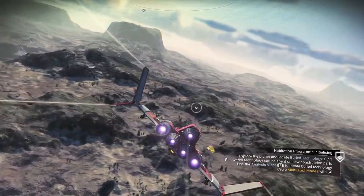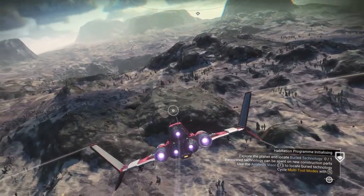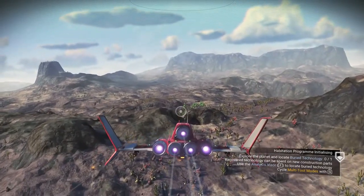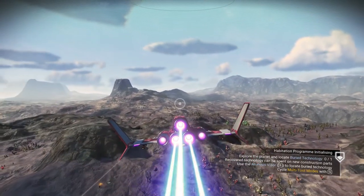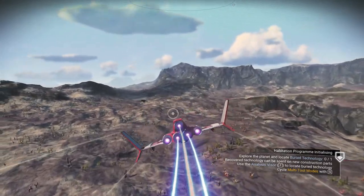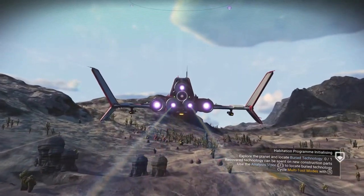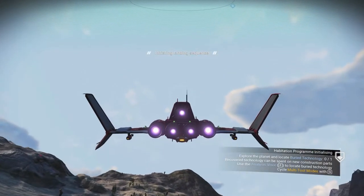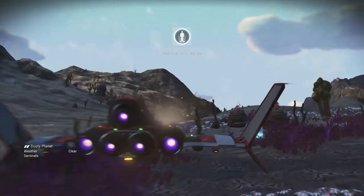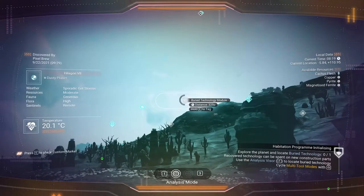So much better. Can you scan here while in the ship? Let's get flying and just fly this direction a little bit. This is really cool - this is a way, way better way of trying to fly around. There we go - that's way better. Beautiful, that is so much better. Let's get into the scanner and start looking.